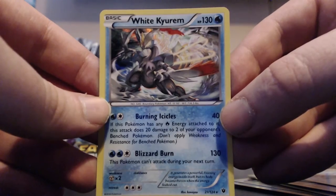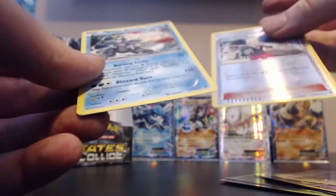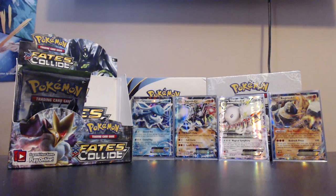Kyurem and Kyurem White, Kyurem Black are some of my favourite Pokémon. I'm ready - there's a set coming out with a Kyurem Black EX and I'd like to have one.